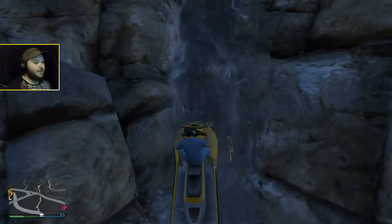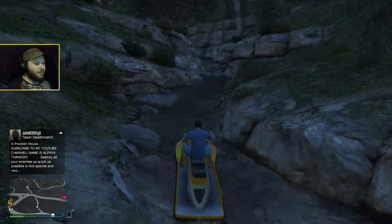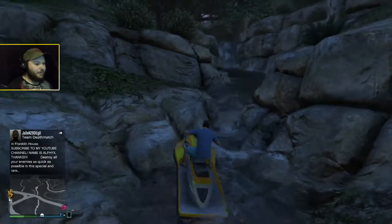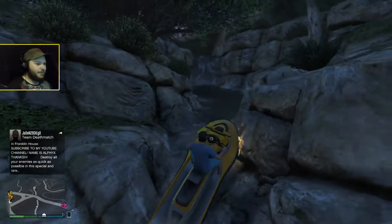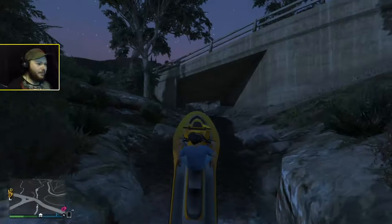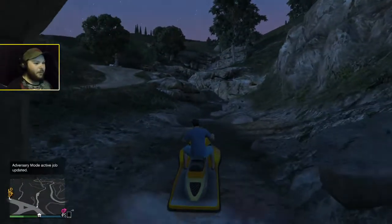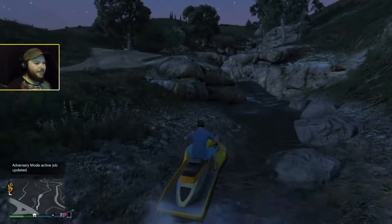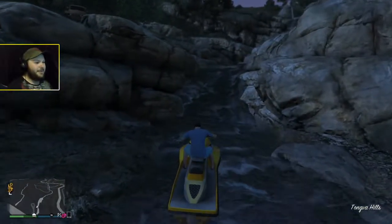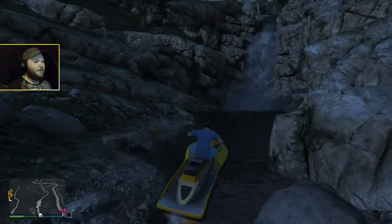So you can get up this one. Now going up these you have to watch yourself, because you don't want to pull yourself too far back and flip. Now here's the fun part — you're able to get up this waterfall here. Let's see if I could do it for you guys, hopefully on the first try. You kind of want to ease into it until you start going up. You probably won't get it on your first try, but it is doable. I've done it a couple times before. It's all in the motion — you kind of have to preload to get up there.